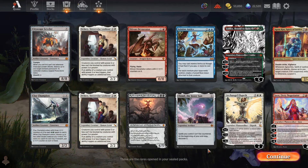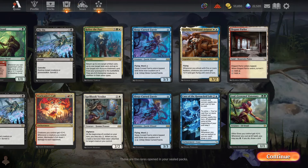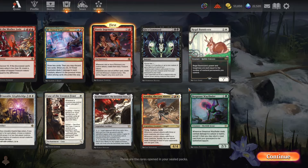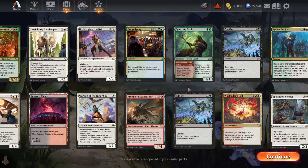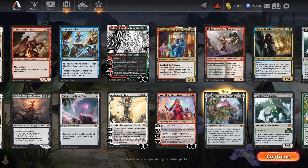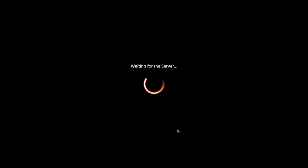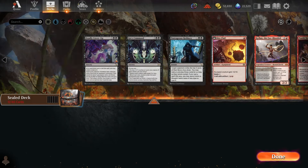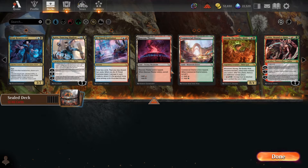And that is what opening 12 golden packs looks like. This is just the rares and mythics in our sealed pool — because the whole sealed pool is just rares and mythics. So normally we'd like to look through these and see where maybe our strongest colors lie, where our biggest bombs lie, but when everything in the sealed pool is rare or mythic, it's a little harder to do that.